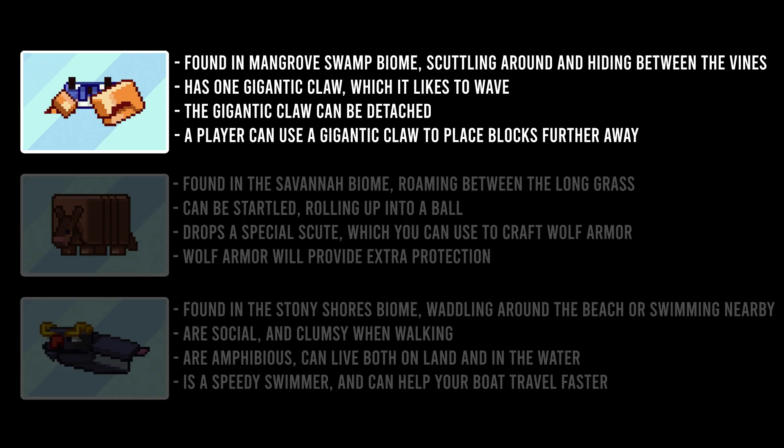Let's summarize the main takeaways from these teasers. The crab will spawn in the mangrove swamp, hanging out with the frogs that currently spawn in this biome. They scuttle around when moving and will be able to climb blocks and vines. They have one oversized claw that they like to wave around. The humongous claw can be detached, probably by the crab itself or surgically removed by a player, and can be used to assist players to place blocks from further away.